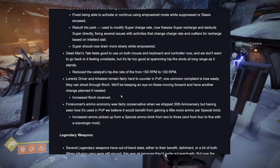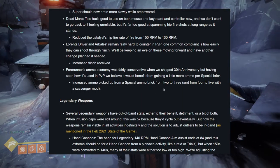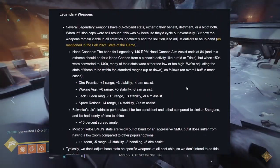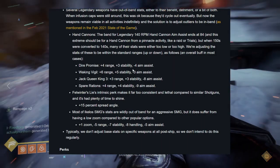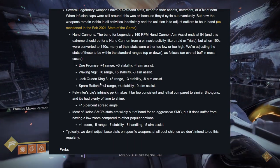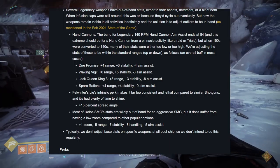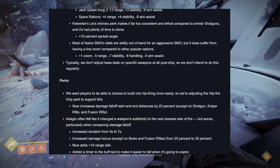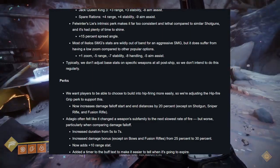Linear fusion rifles Lawrence Driver and Arbalist are getting increased flinch received — a lot of people have been asking for that. The Exotic Perk 'Adagio' is getting improvements: fall-off distance increased from 5 to 7 seconds duration, damage bonus increased from 25% to 30% except on bows and fusion rifles, and now adds a plus 10 range step, plus a timer added to the buff text. Dual Loader's reload stat penalty is being reduced from negative 50 to negative 35. Tap the Trigger is getting nerfed on fusion rifles only: stability bonus reduced from plus 40 to plus 10, with significant changes to max recoil angle and error angle scaling. Unchanged on all other weapons.